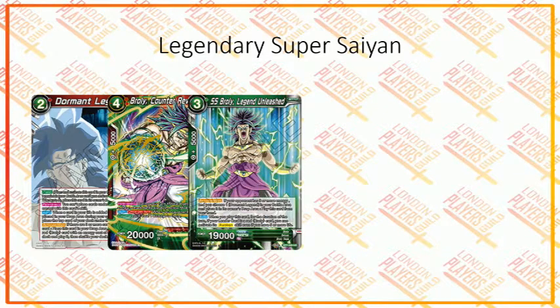We have Super Saiyan Broly Legend Unleashed. This card references Dormant Legend — if you can't activate Dormant Legend with its own effect, this card has activate main: if your opponent has three or more energy, you may choose one Dormant Legend in your battle area, put it in the drop area, and play this card from hand. Also, when you play this card, for the duration of the turn, if your leader card is a red Broly card, you can activate its awakened skill even if you have five or more life — though I don't think I would ever do that. I think Broly is way better awakened, and the critical printed on the unawakened leader is really good.